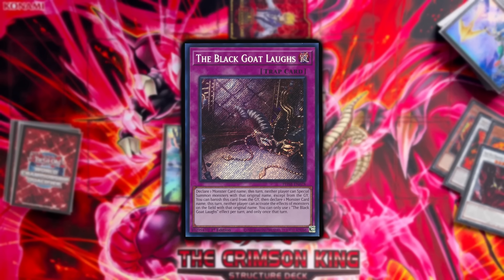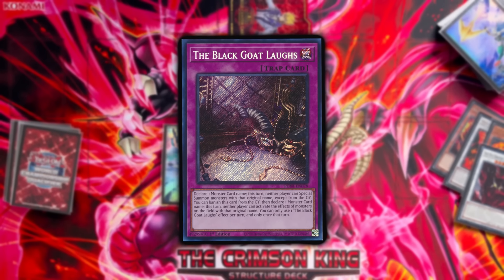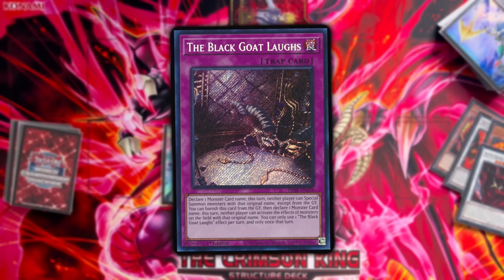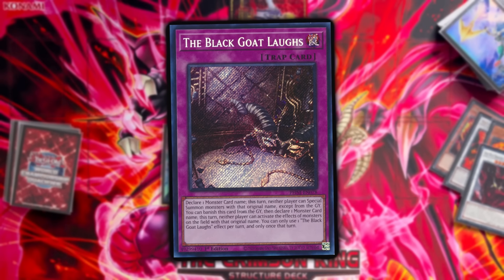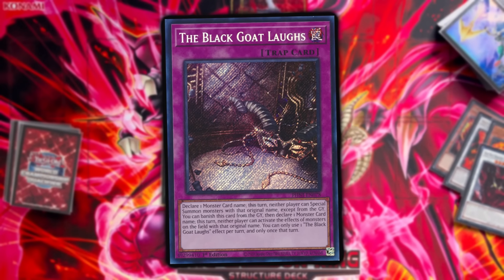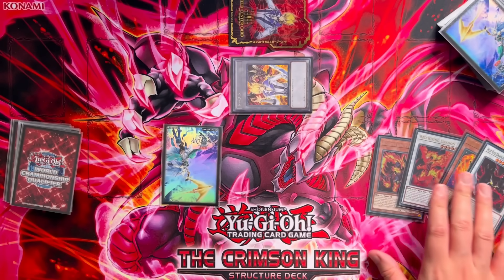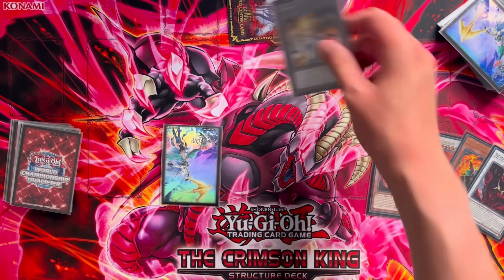A possible improvement against both of these issues is that instead of sending Red Rain, we could send the Black Goat Laughs. That guarantees us at least an interruption in all three scenarios. However, we are still lacking the follow-up in the form of Bone Archfiend, and we don't really want to be relying on a top deck.